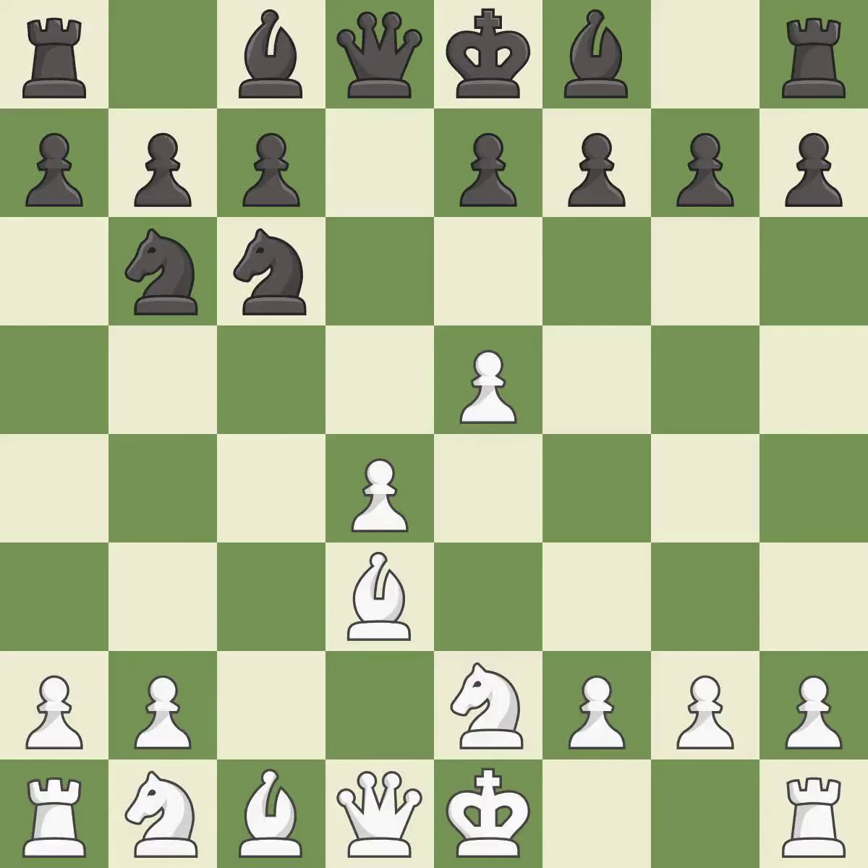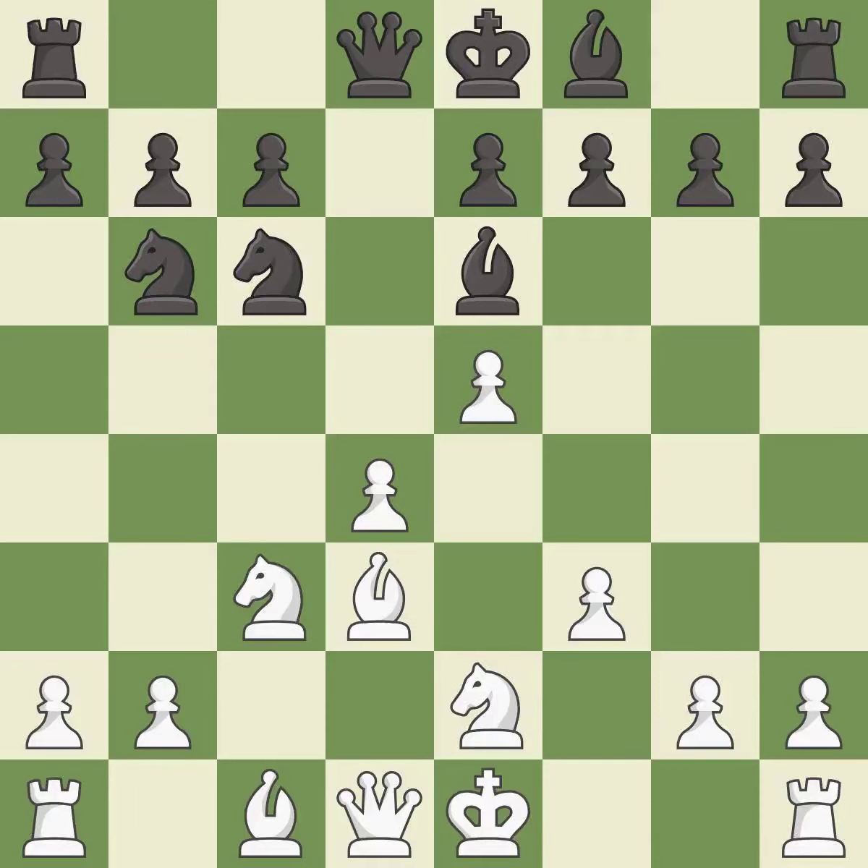This develops a knight off its starting square, getting it into the action. This activates a bishop by developing it off of its starting square. This threatens to win a pawn. The opposing bishop is kicked by a pawn and must now move or be captured. This move puts the bishop on a safer square. This activates a knight by developing it off of its starting square. It is the last book move.